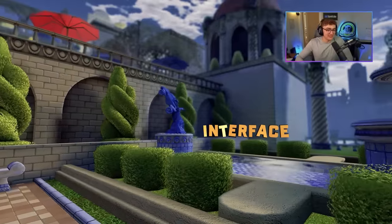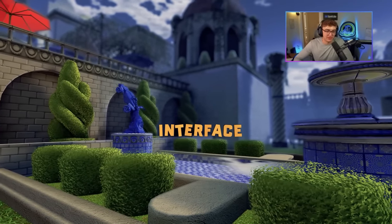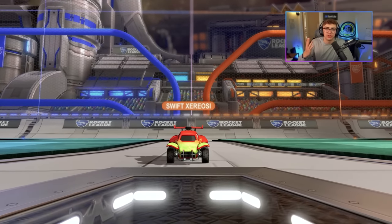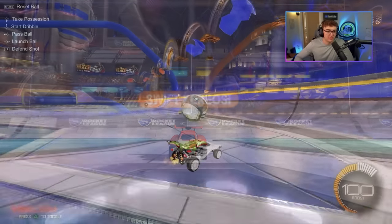For the interface tab, most of this stuff doesn't matter at all. The only thing that matters here is that you increase your nameplate scale, because the higher the nameplate scale, the easier it's going to be to spot opponents.